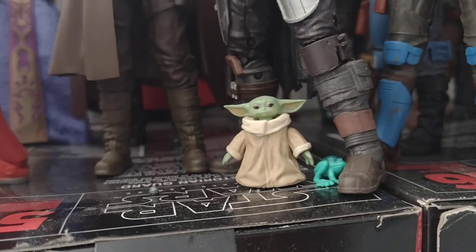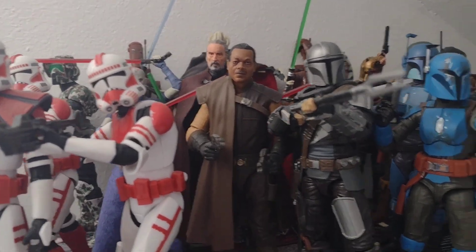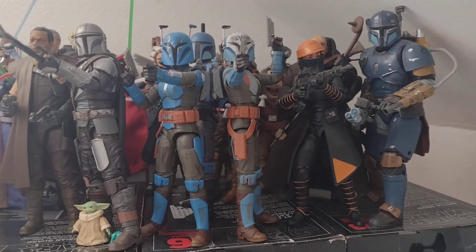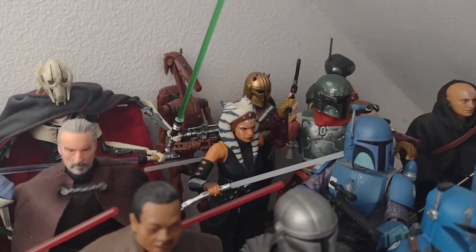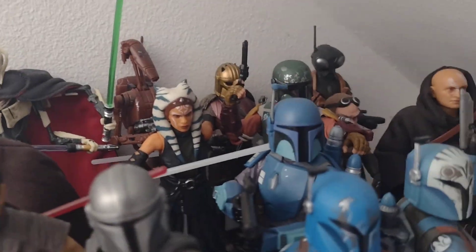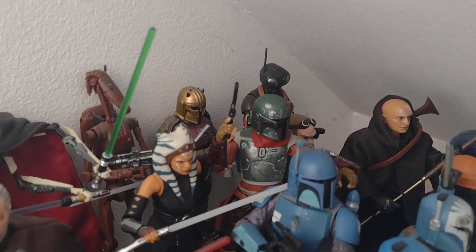Now we're getting into the Mandalorian stuff. There's Grogu, there's Din Djarin, Greef Karga, then Koska Reeves, then Bo-Katan, then Fennec Shand, then Paz Vizsla, then Tython Boba Fett, then the Death Watch Mandalorian, then Ahsoka, then the Armourer, then Zero at the back and Queel, then you've got Cobb Vanth.